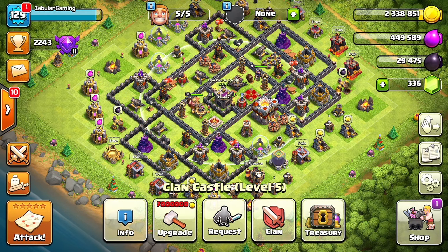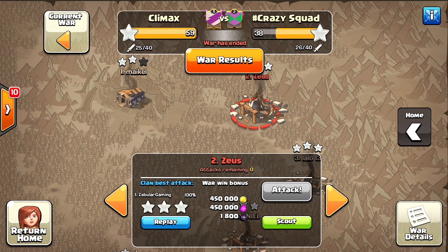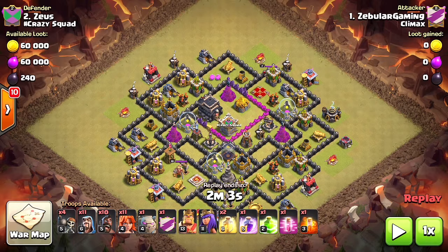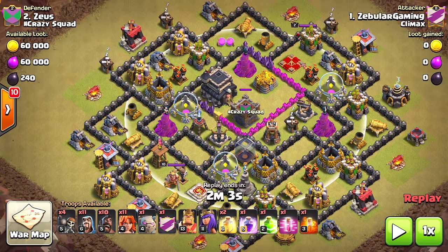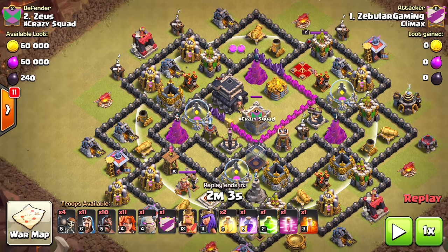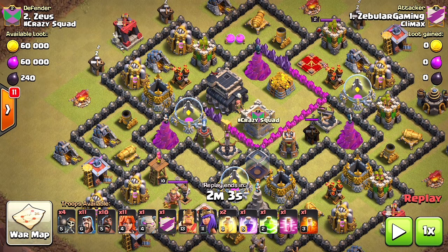So how do you kill Clan Castle troops for Town Hall 9s? Let's get into the previous Clan War and take a look at what I did in my attack. Before you even attack, you should be scouting the base — don't attack blindfolded. For war, you have 24 hours to decide on an efficient attack strategy. If you click on the CC, you will see the range.